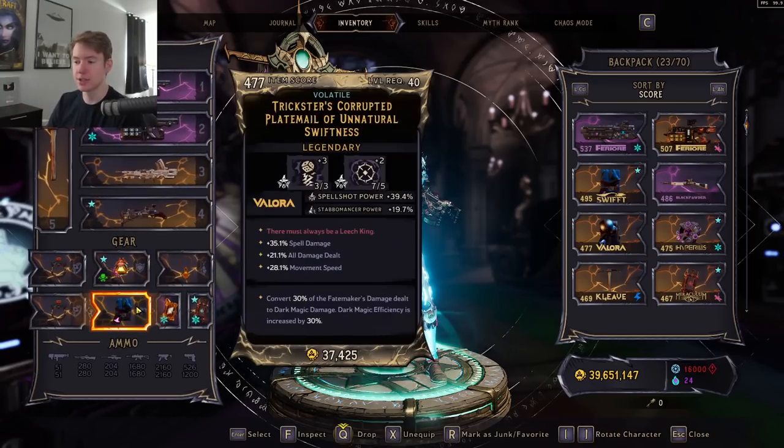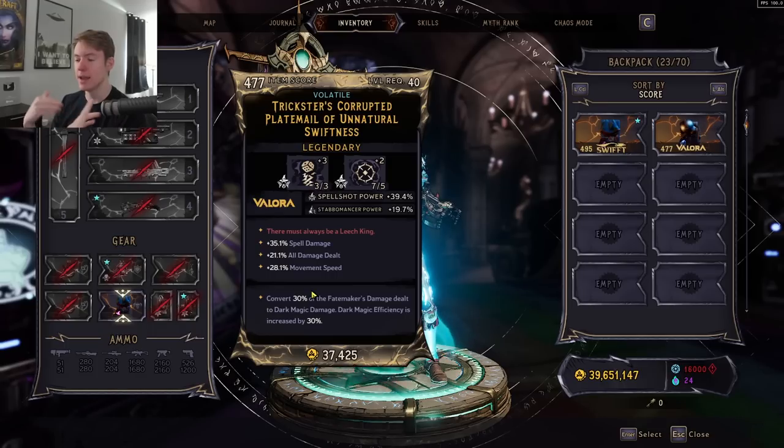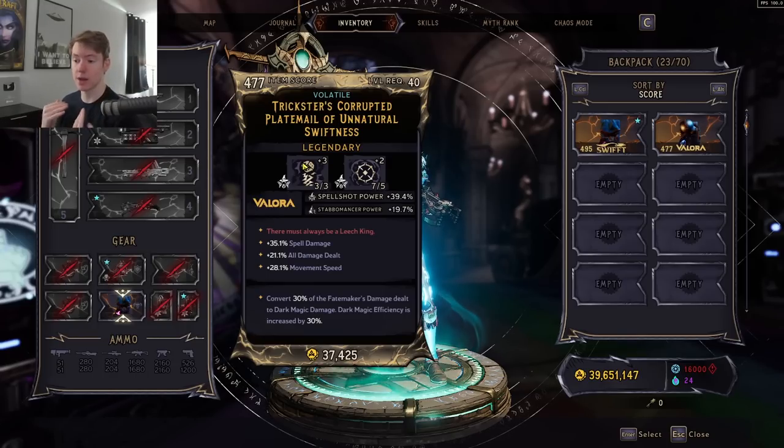The main difference between these builds is the class item. The reason I call this a dark cryo build is because I'm using a class item that converts 30% of my damage dealt to dark magic damage. Previously I was using a full dark magic damage setup, but ultimately that build just isn't all that great if you're using a dark magic spell and you can't get dark magic pixies in this game. I really wanted to use the Double Knot class item as well as having Blast Gasp, but if you want a class item that converts all companion damage to dark magic, it can't roll with spell shot primary, so you can't get Double Knot, therefore you can't get Blast Gasp and Double Knot together.